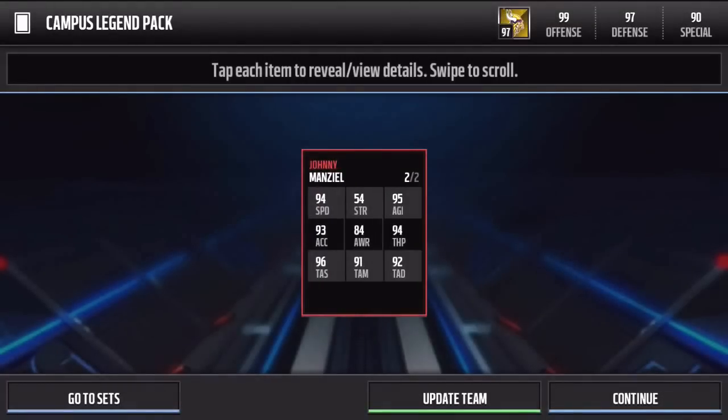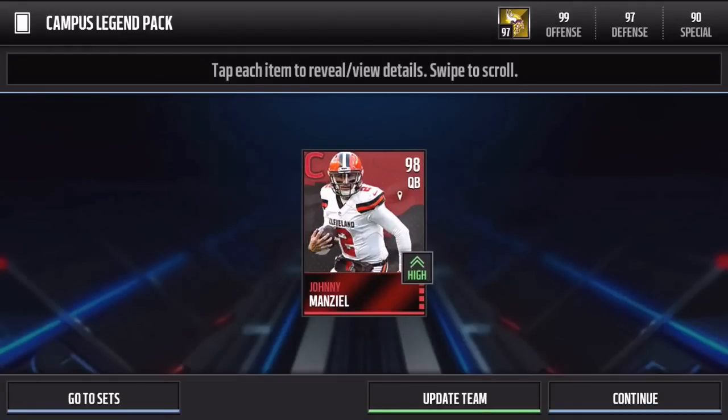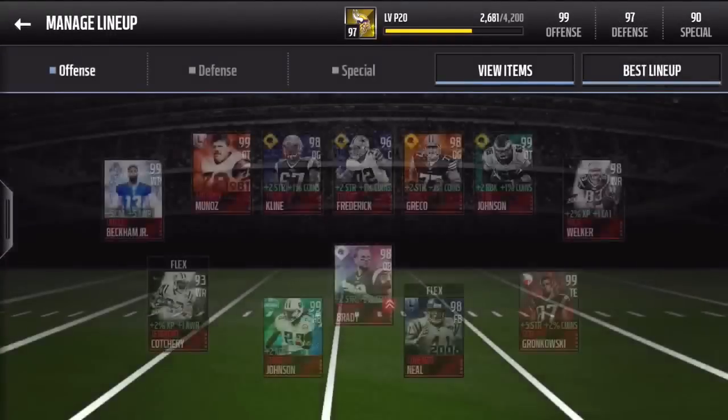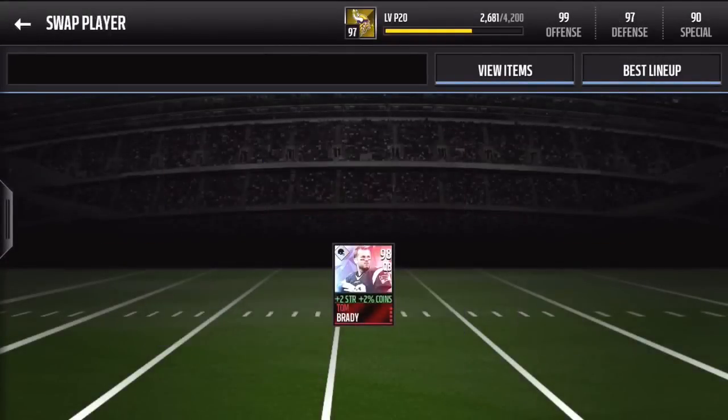He's got 94 speed, 98 throw accuracy short, 91 mid, 92 deep. It's not even that impressive of stats to be honest, but it's not a Peter Boulware so I guess that's decent.